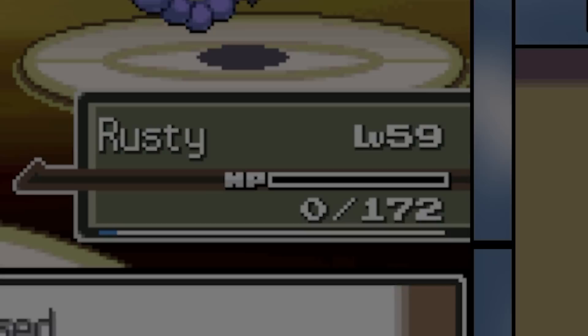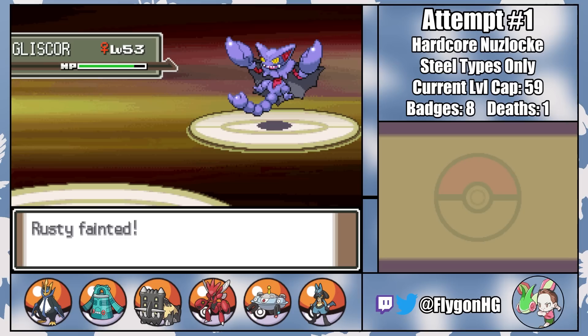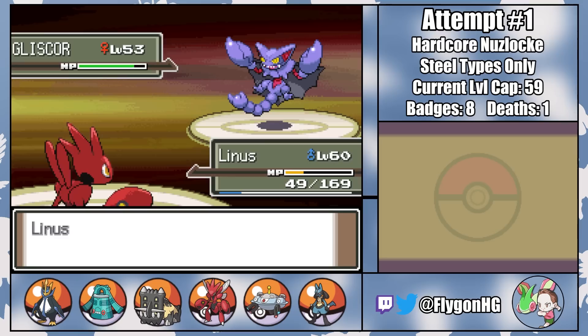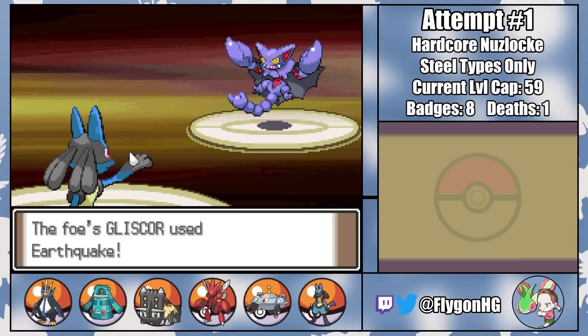Losing Rusty here is a truly devastating blow, made more frustrating by the fact that in another life Rusty could have just had the ability Levitate, making them immune to Ground-type moves. Honestly, if you try this challenge yourself, I'd recommend just resetting if your Bronzor doesn't have Levitate. With Rusty dead, I still need some additional chip on Gliscor, so the only thing I can do is bring Linus in for another U-turn. This one crits, so Gliscor is absolutely low enough for Yen to come in, tank a Shuca Berry-nerfed Earthquake, and take the KO on Bertha's problematic Gliscor with one Ice Punch.